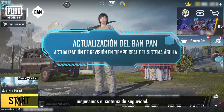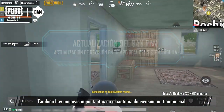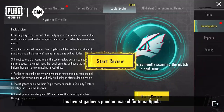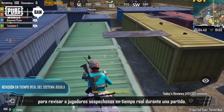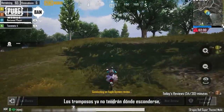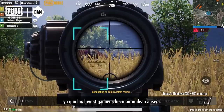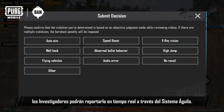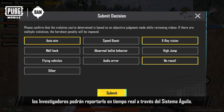In the new version, we've upgraded the security system. There are also some big updates to the real-time review system. Let's check them out. In this update, investigators can use the Eagles system to review suspicious players in real-time during matches. Cheaters no longer have anywhere to hide as the investigators' vigilant eyes keep them at bay. If a player is caught violating the rules, investigators can report it in real-time via the Eagles system.